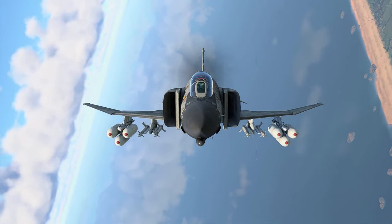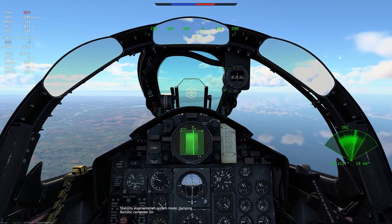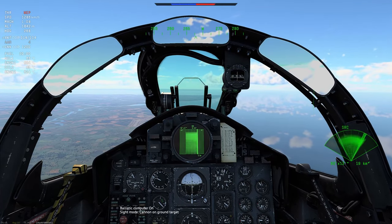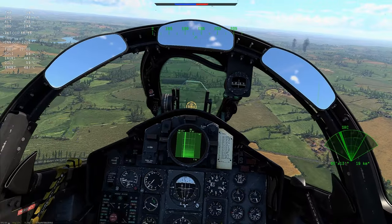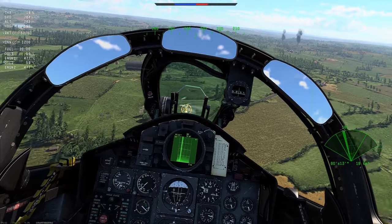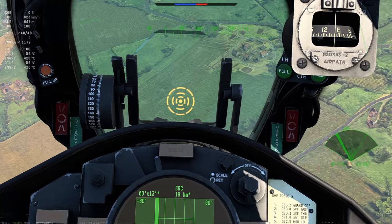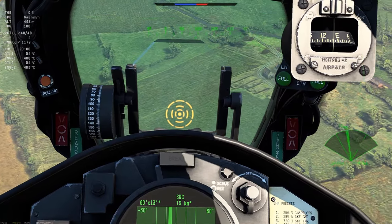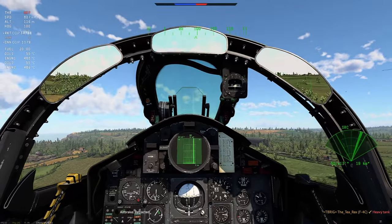Things are even easier if your aircraft comes with a ballistic computer. Simply activate it, switch the gunsight mode to rockets, and your gunsight will show you where your rockets will land. All you need to do is line up your target in the gunsight and fire — it's as simple as that. I would still recommend firing off a few rockets at once to allow for flight deviation, but apart from that you really don't have much else to worry about.